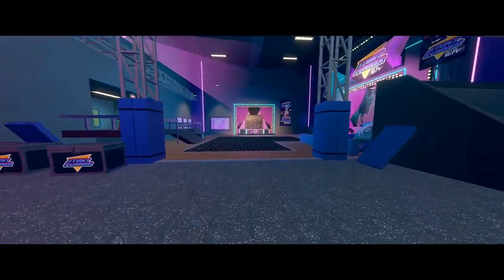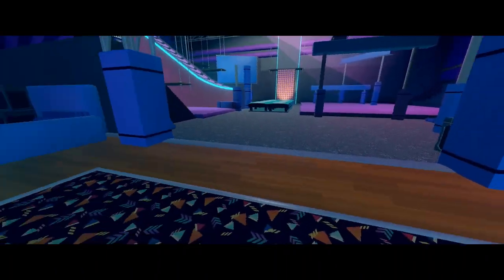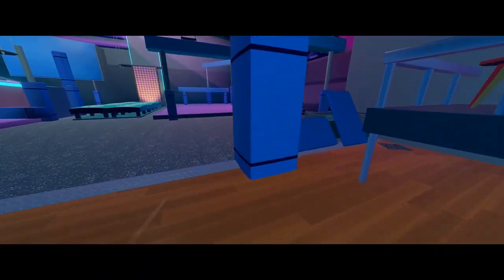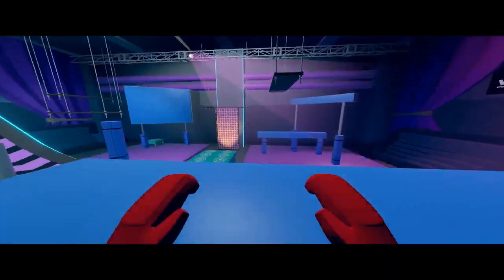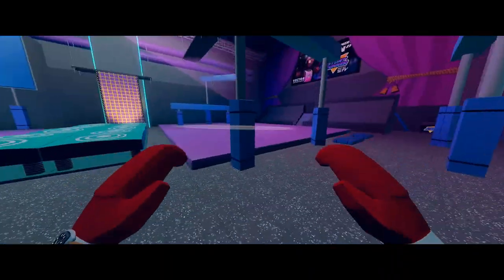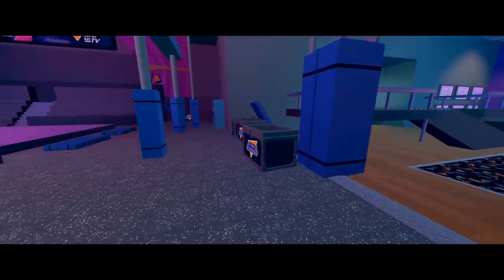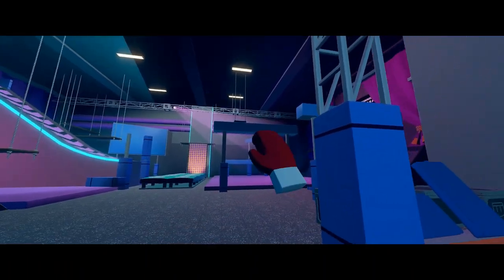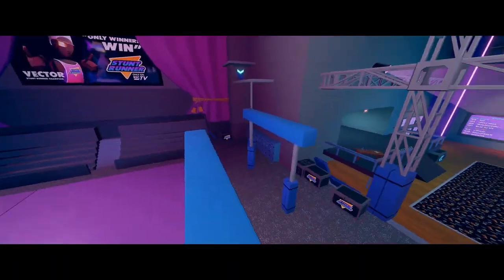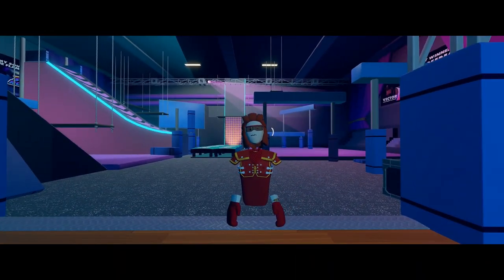There are some levels where you need to learn how to mega wall jump. A mega wall jump is where you wall jump from a wall and it flings you really high. Some people say you need to double tap it, but that doesn't work — that's only on VR. Instead of regular wall running, to do the mega jump you want to slide off the edge, always aim for the edge, and you get a 100% chance every time.